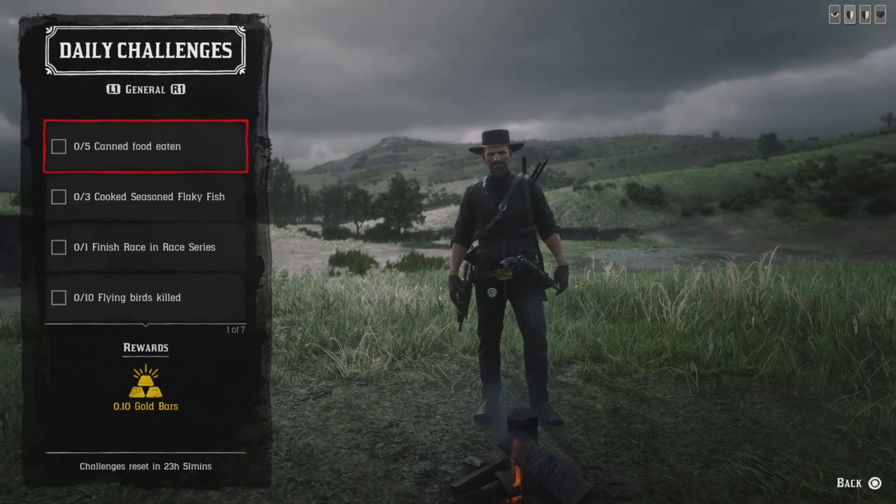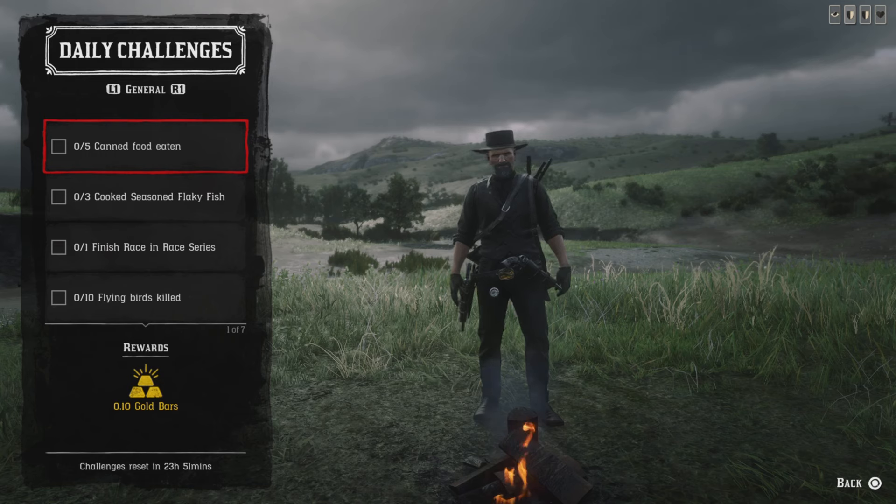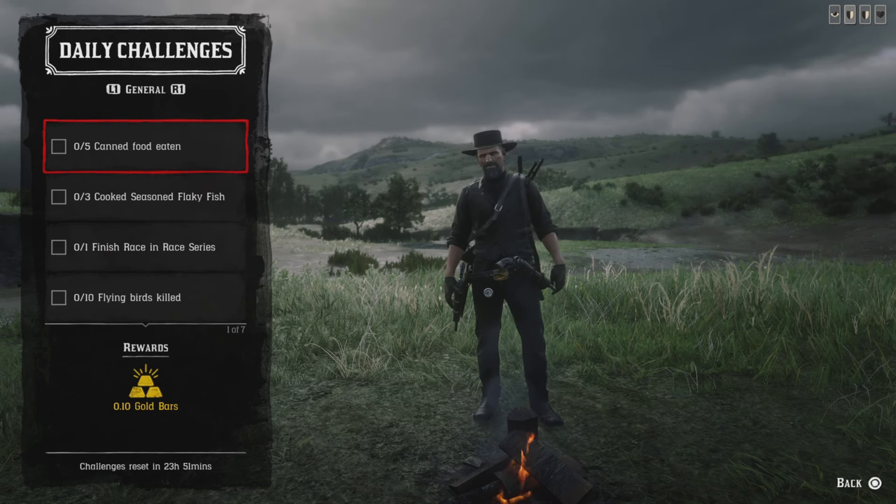For five canned foods eaten, you can go to the general store or go to the catalog. And once you're done, open up your satchel, open up your weapons wheel, eat five canned foods, and that challenge is going to be complete.